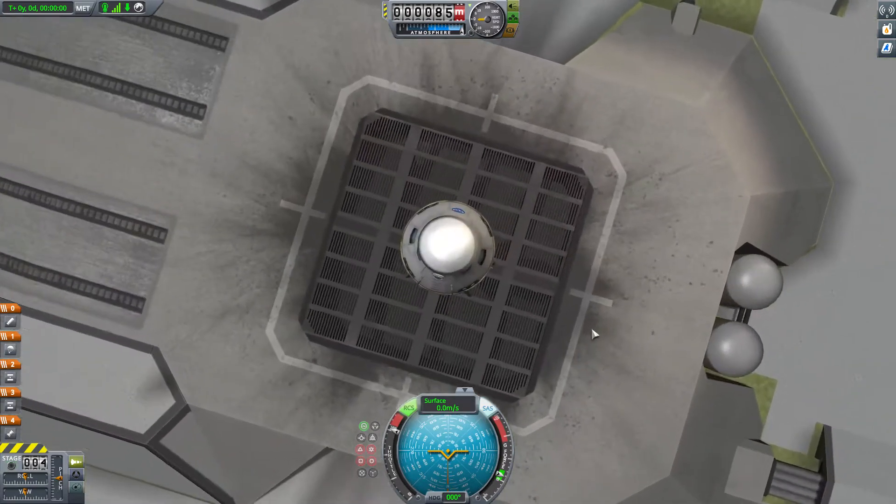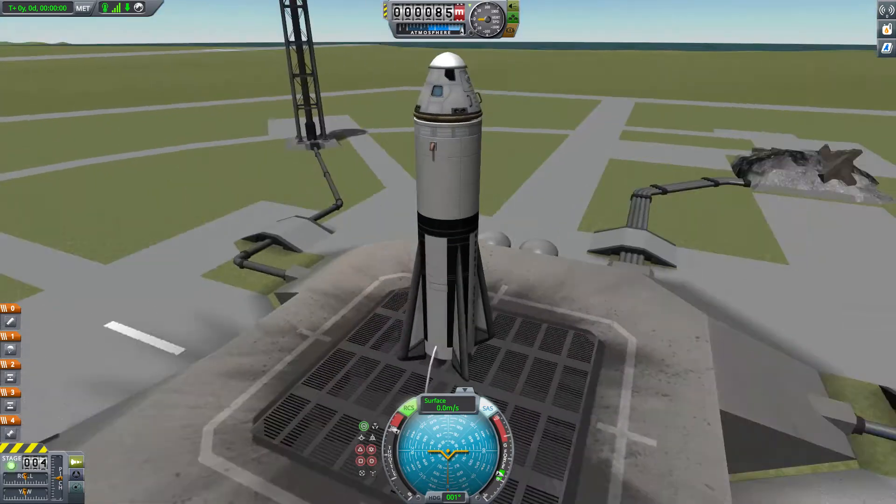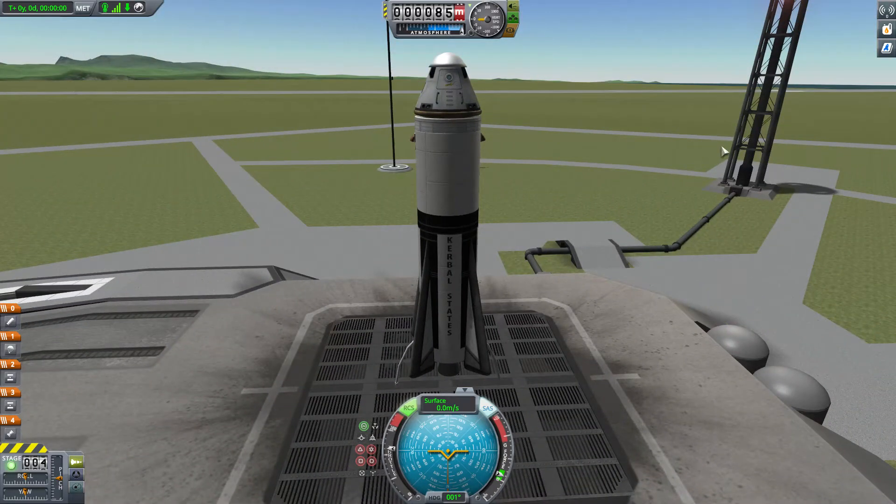This is when we are going to test the command module or the heat shield, the parachute of course, and the retro rockets.